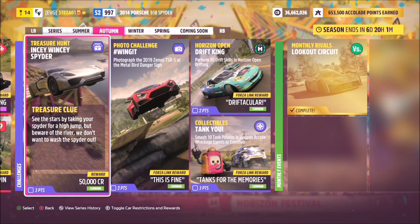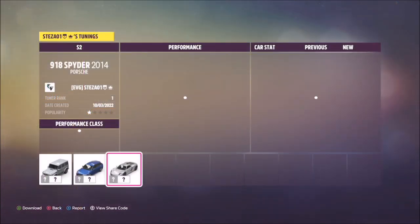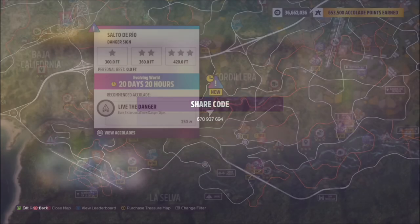What this wants you to do is use the 2014 Porsche 918 Spyder, as you can see here, to get three stars on the Salto del Rio danger sign, which I will show you in a second. I have created a tune for this car as I normally do — you may not need it, but it helps. The share code for this is 670937694.